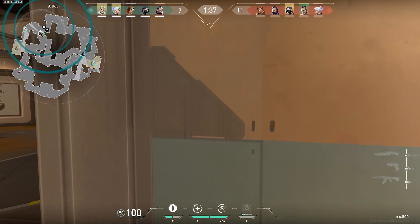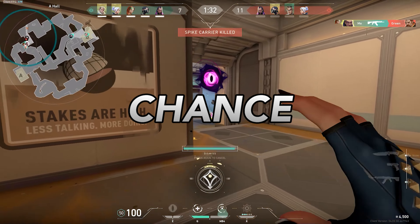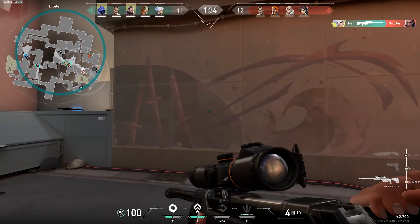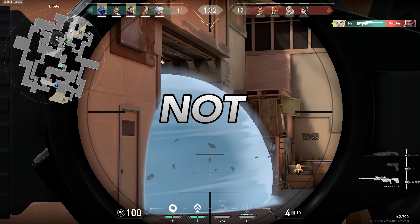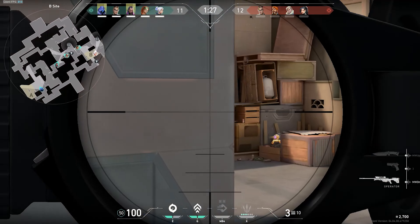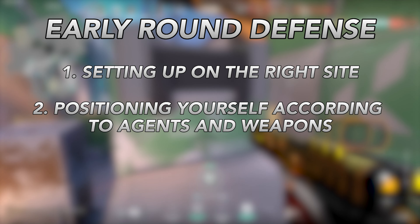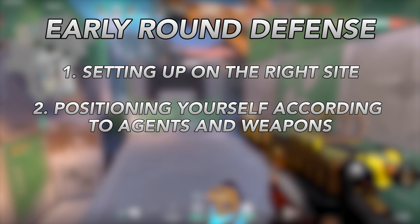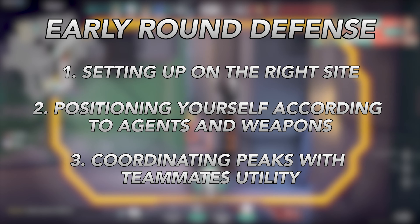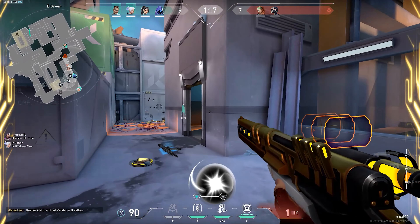Say you have good early round positioning but the attackers are using so much utility that holding angles is not working and you keep losing a site. This is the situation where you need to become aggressive, establish map control, and make the attackers scared of pushing. Normally pushing out as a defender is wrong, but there is a correct way of doing it — if you want to push out and fight the attackers, you need to have a teammate help you out with their utility before you peek. Remember, dry swinging an angle is a straight aim duel, but having your teammate use utility to give you an advantage is a smart play. For example, if you want to swing out of B stairs on Fracture, have your teammate flash for you before you peek.